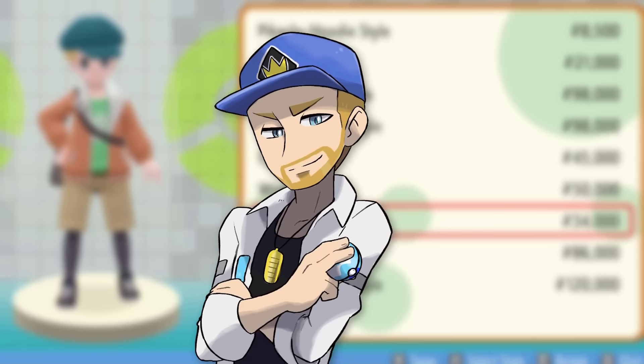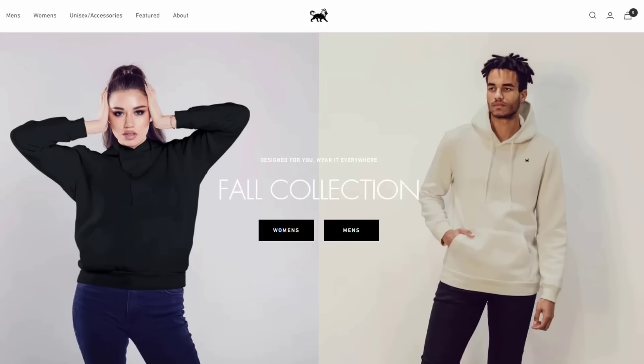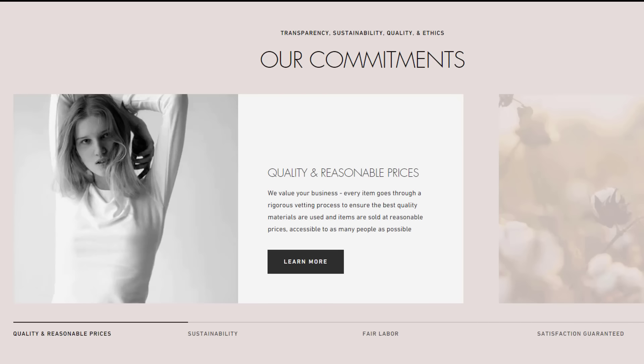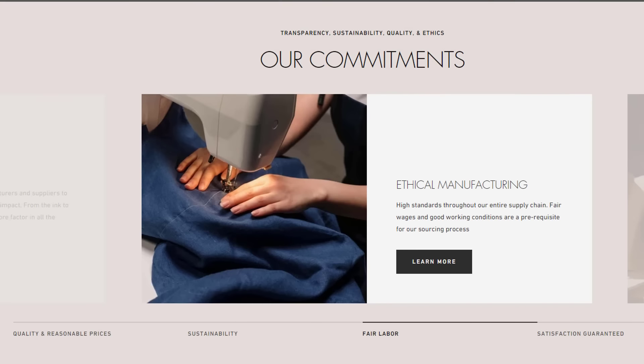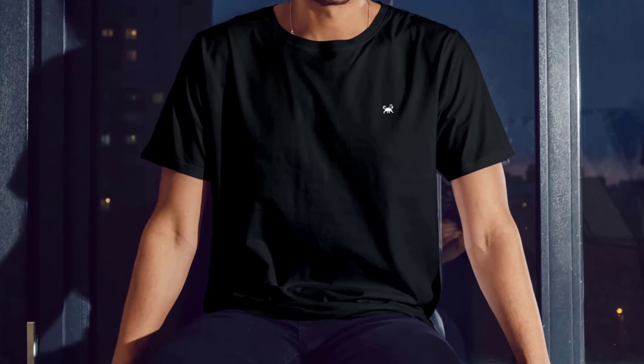Today's video is sponsored by our good friends at Camira, a clothing brand that consistently blows me away. They've found the ideal balance between quality, reasonable pricing, and fair labor, vetting their entire supply chain for ethical and sustainable manufacturing. Their premium t-shirts go for just $20, and they're way better quality than what you'd find from major brands.